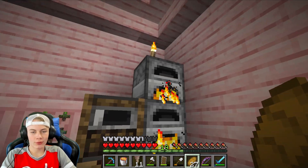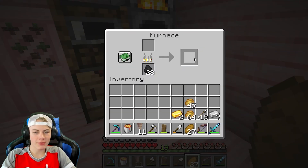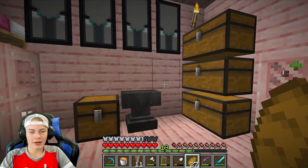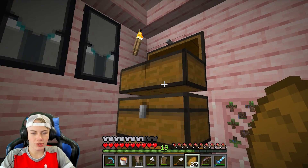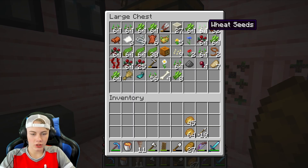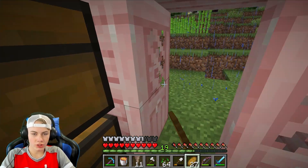Last episode, we went out, we were exploring from the previous episode, we were smelting all this iron, so I've been transferring it back and forth. We also got this lava and some dripstones. Before we do anything with those, I need to grab some seeds. There's a shield up there.